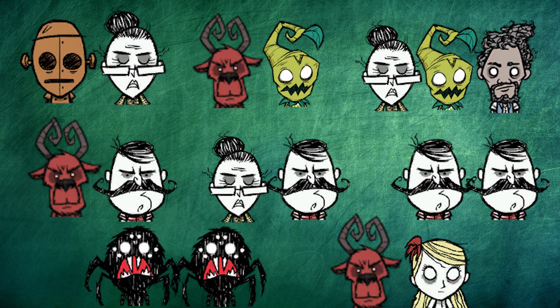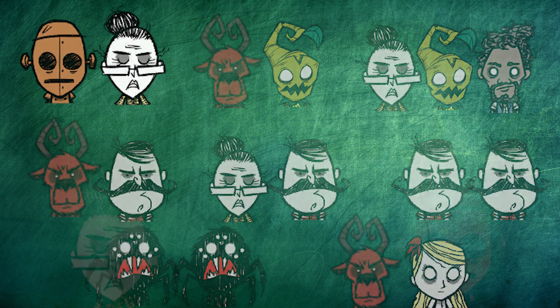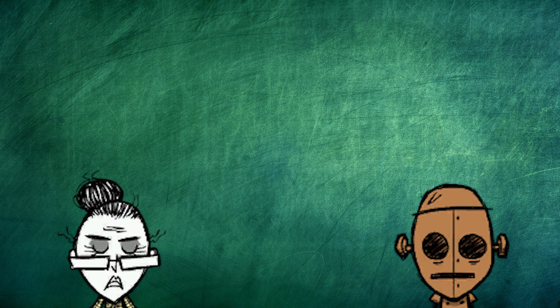These are OP character combos, where strengths from one character mesh well with another character to get even more strengths. First off, we have WX78 and Wickerbottom — a classic OP combo.